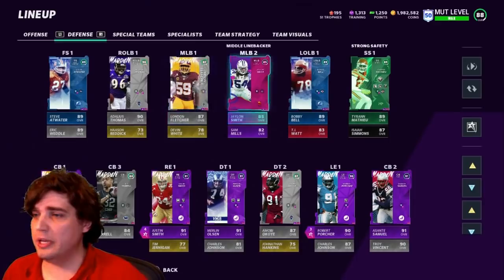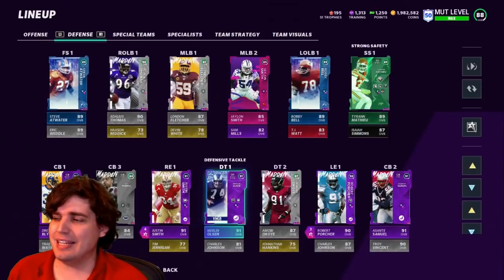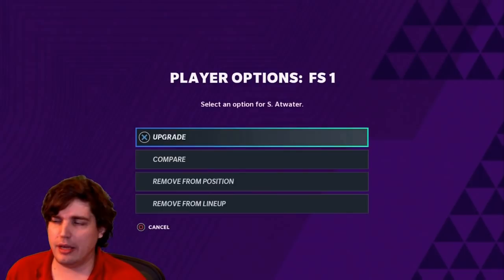Hey, good box here. We had three new key defensive pieces over the weekend: Steve Atwater, Bobby Bell, and Merlin Olsen. I didn't put any abilities on any of them. Merlin I do want to try out, probably in the future with that inside stuff, so I can have like three D-linemen with abilities. But let's look through their stats and abilities.